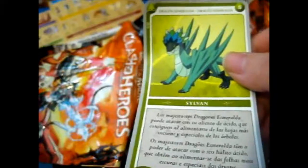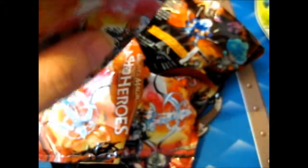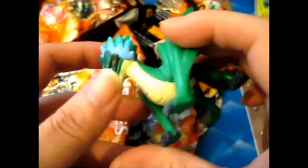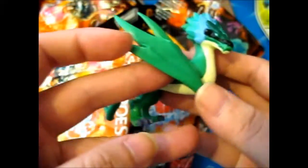We've got the Dragon Esmeralda, which we already had, so nothing there. And we've got the black Necro marble thing, which is just rolling everywhere. Very cool.